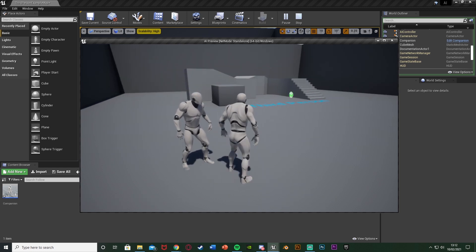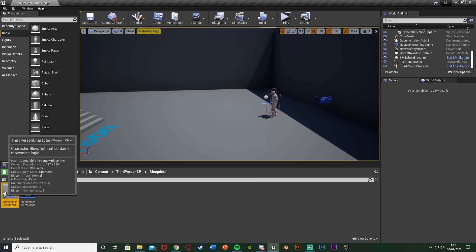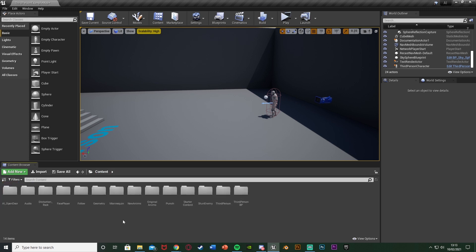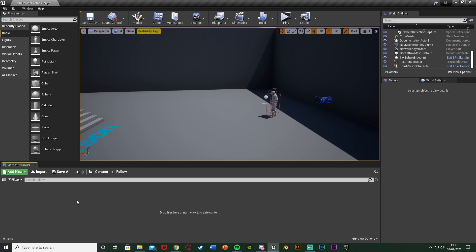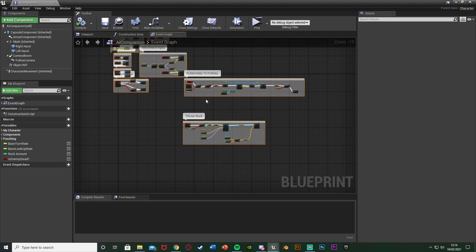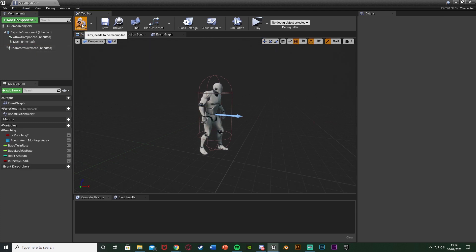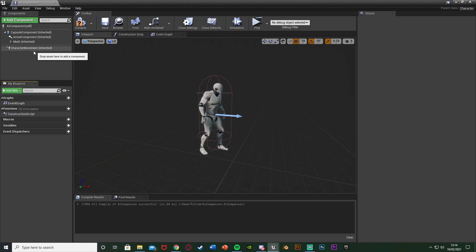So let me delete this code and show you how I've done this. The first step is to create our AI. If you've already created your AI, you don't need to do this. What I'm going to do is duplicate the third person character blueprint — so content, third person BP, blueprints, third person character. Hit Ctrl+C, go back to my AI folder, hit Ctrl+V to paste it. Hit F2 to rename it — I'm just going to name it AI Companion. Open that up, delete all the existing code and also the camera from the viewport. All we need is the AI itself, and the reason we did it from the character blueprint is so we can include the character movement component.